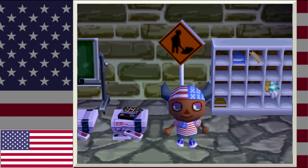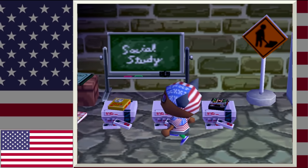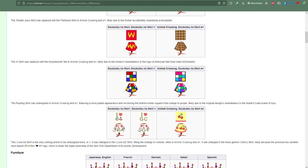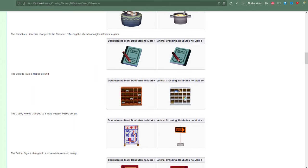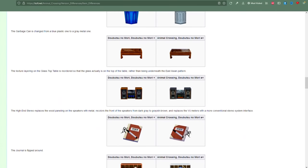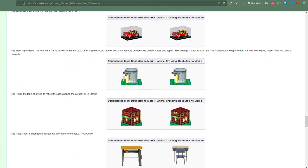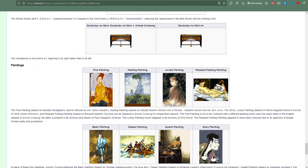Here's one example of a construction sign that was westernized. The chalkboard is also different: in the US version it says 'Social Study,' whereas in Dobutsu no Mori Plus it looks like it was erased. I want to apologize — I tried my very best to find as many items as I could, resetting the clock around eight hours straight on three separate days. I also want to say this episode was not possible without the help of The Cutting Room Floor, so I'll leave a direct link to that page in the video description.